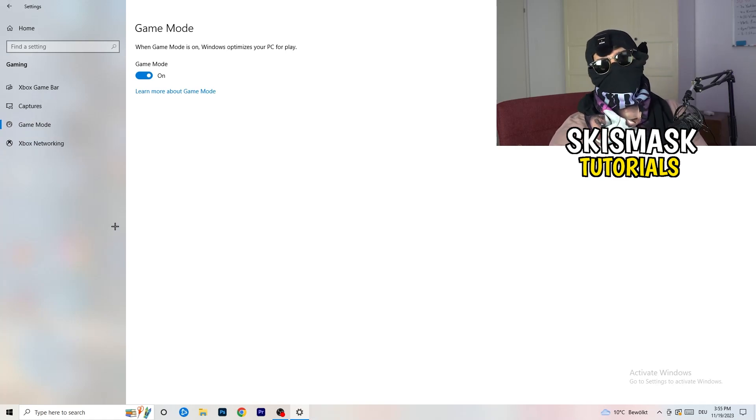Go to Game Mode. Whether to turn it on or off depends on your PC — some PCs work better with it on and some work better with it off. Check it for yourself and choose whichever works best. Once you're finished with that, go back.